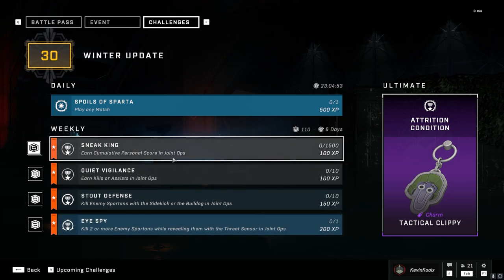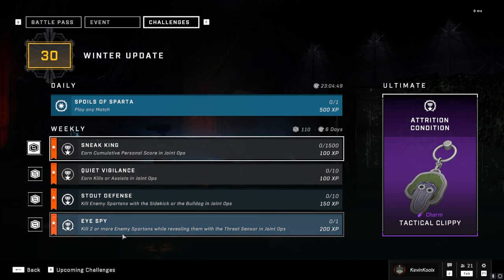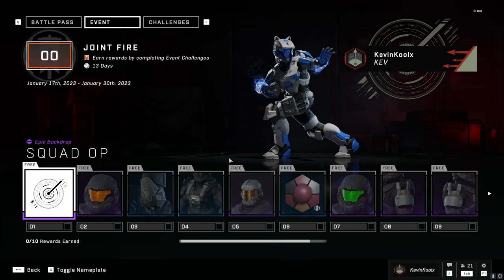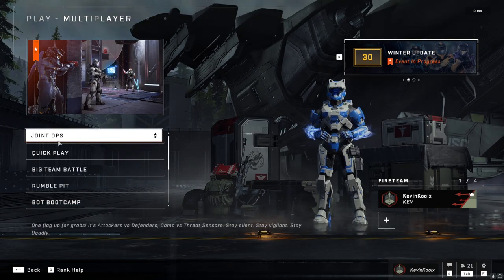Things like earning cumulative score, getting kills, killing players with the Sidekick and the Bulldog in joint ops — all these upcoming challenges are very joint ops focused. So if you want to get your unlocks for this event, you're going to have to play Covert One Flag, which I know a lot of people are probably not super into, but let's just check it out.